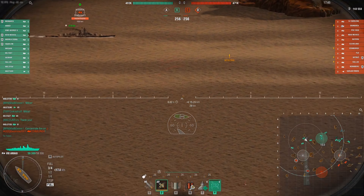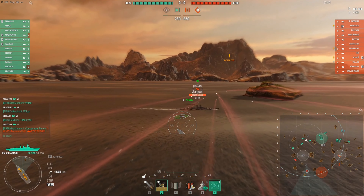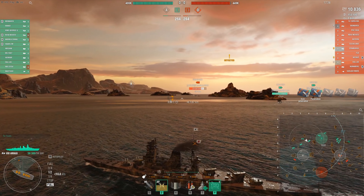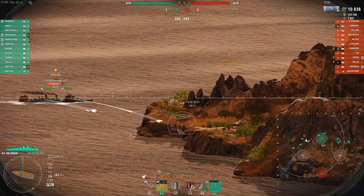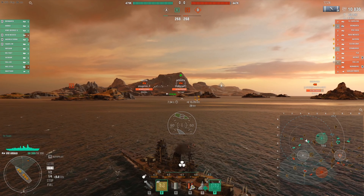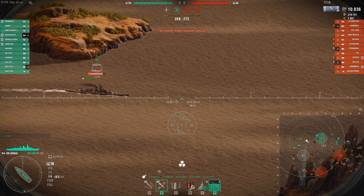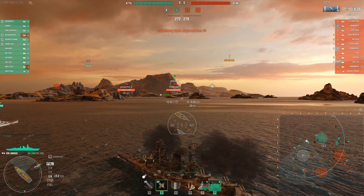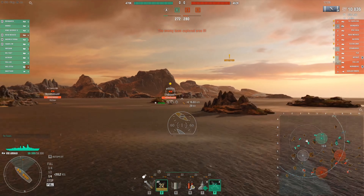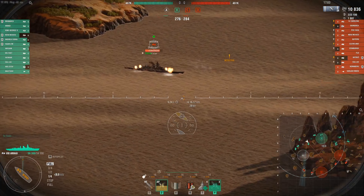I angled towards C a bit and thought about what we could create. I had a cruiser to my right so I figured maybe I could create some crossfire. There were another battleship and two or three cruisers coming over. I figured they were positioning to the far end of A, so I could potentially create a crossfire opportunity. I slowed down hoping to get some detection so I could know the current position of the enemy team.